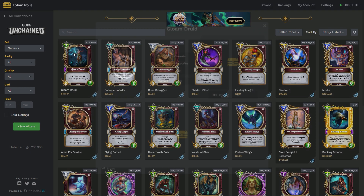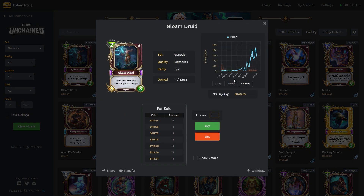And you just see this all over. Gloom Druid is another great example — a dollar back in the day. And you can even see this more recently with some of the Trial of the Gods cards.